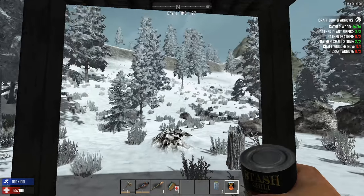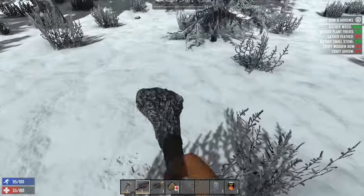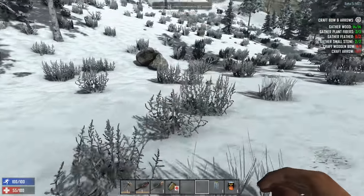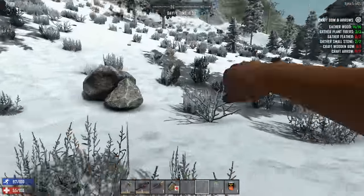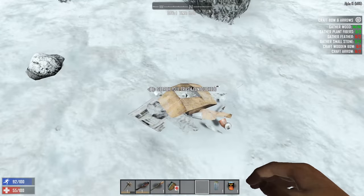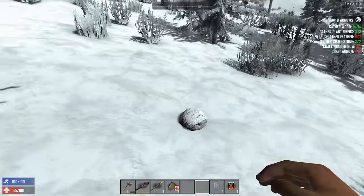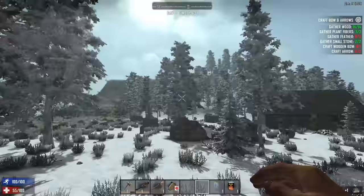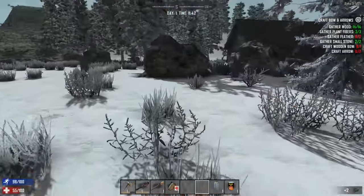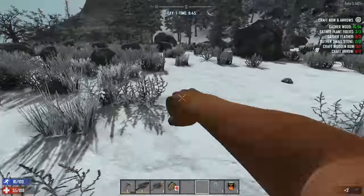I'm guessing we gotta kill a bird to get the feather. Let me equip the right item. Let's get some more fibers while we're here. Search trash — nothing. Get some more stones. You see any birds around? I'm gonna go gather some stuff, look for some birds, and I'll bring y'all back.